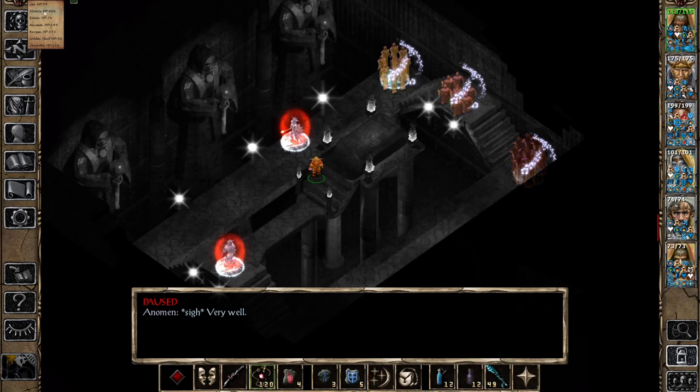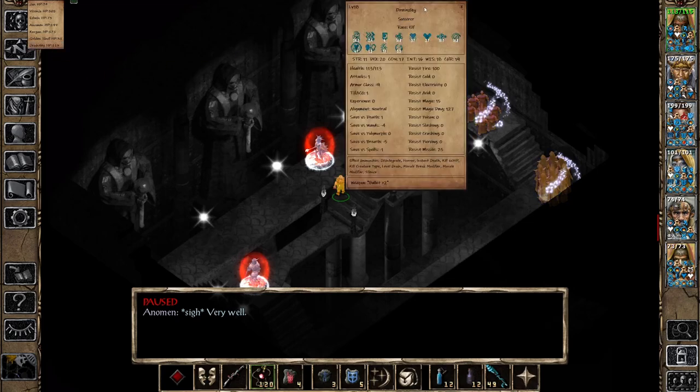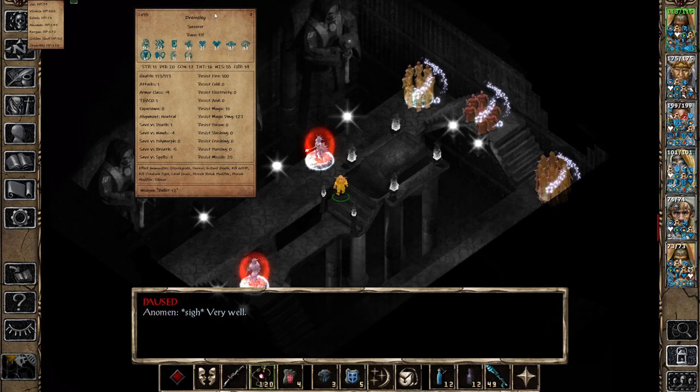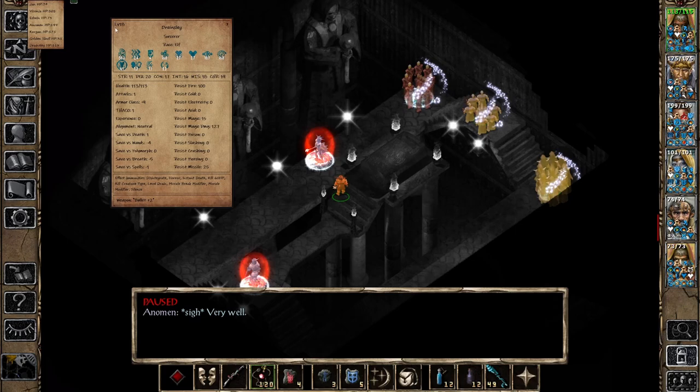Now I'm going to go to the extra mod that I did not showcase in my shorter video — the BG2 Radar Overlay. When you open up the overlay, you'll have this panel here which shows you every single character it can see on screen. If I look for Drainsley and click on him, by clicking on the character you will see this pop-up — it will tell you pretty much everything about that character: level, name, class, and race.